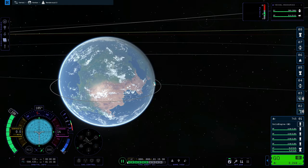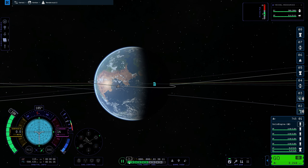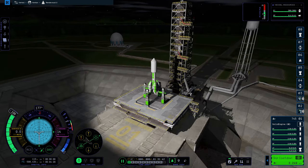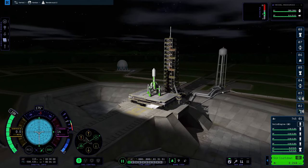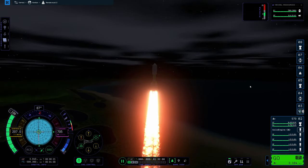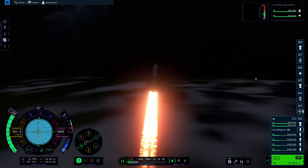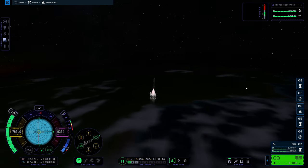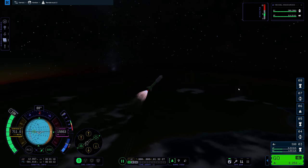Let's bring it around to us — about right there. Let's launch this sucker. SAS back on. We're arcing horizontally to put us on an orbital trajectory. Gravity turn.